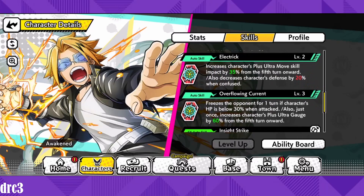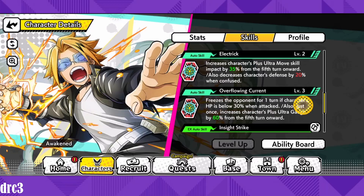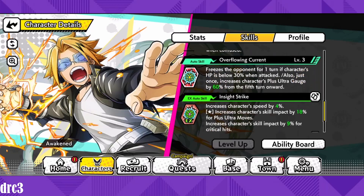His first auto skill, Electric, increases his plus ultra move skill impact by 35% from the fifth turn onward. It also decreases his defense by 20% when confused — that's one of the quirks people don't like, but hopefully you're not getting confused much since there aren't many characters in the game that inflict confusion. The 35% skill impact boost from turn five onward is really sick. Our goal in the showcase is to get a plus ultra on turn three and again after turn five to compare the damage difference.